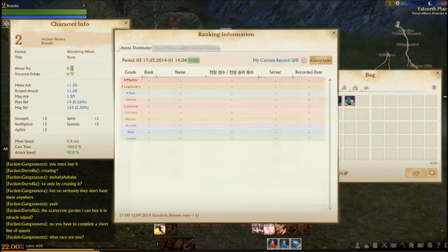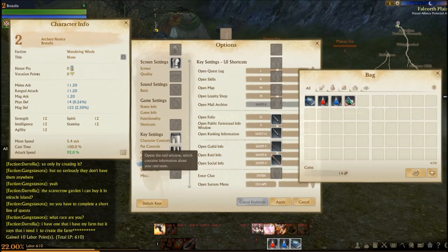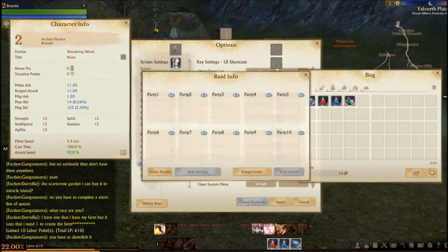Item ranks shown are: mythic, legendary, epic, divine, celestial, unique, heroic, arcane, rare, and grand. Open guild info is Shift T — I'm not in a guild. Open raid info is Shift R — party one through ten with status display, role settings, range, invite, and rate switch.